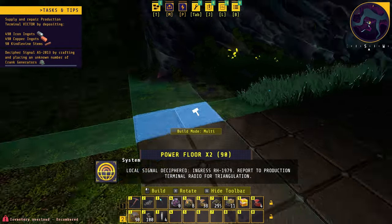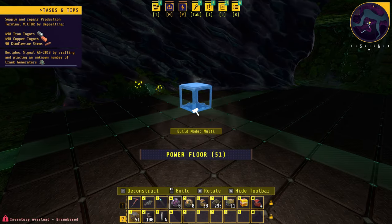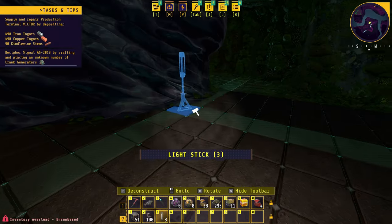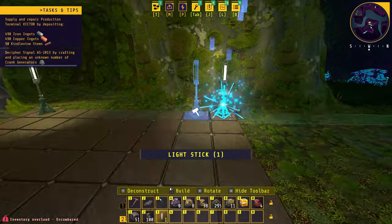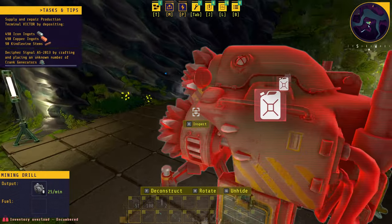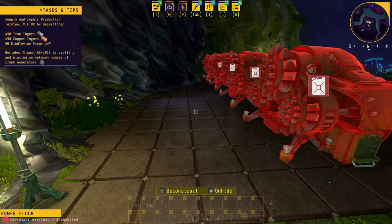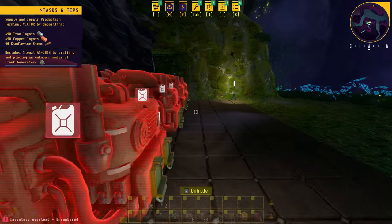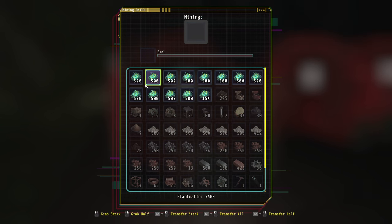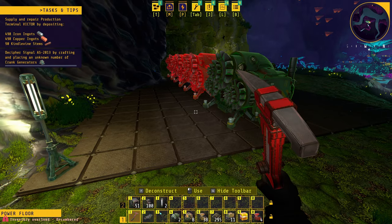Cleaning up the area — mowing the grass, getting rid of flowers we don't need. Starting to place foundations down. 'Local signal deciphered — Ingress RH1979. Report to production terminal radio for triangulation.' Placing down some lights for illumination. Placing miners down, but leaving a small gap — I might need to push them forward since I'm not sure how far the extractors extend.